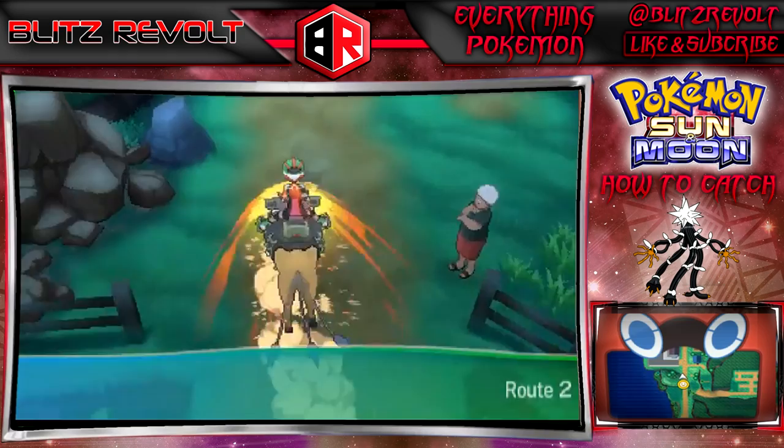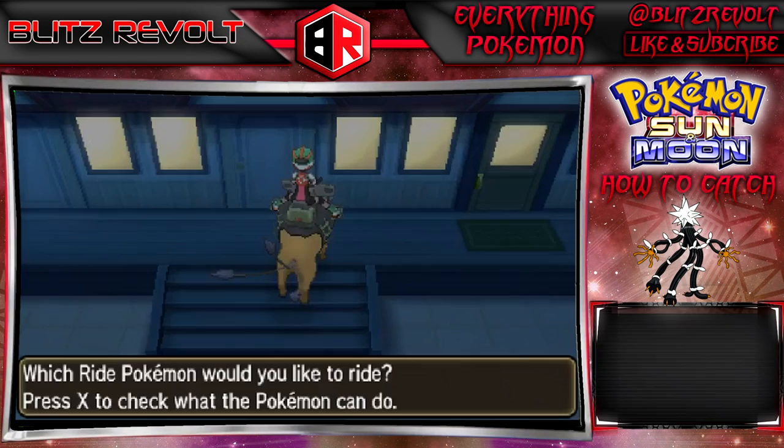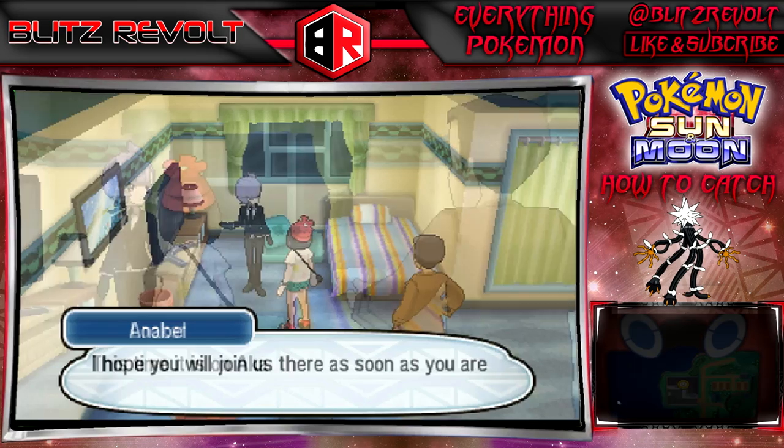Let's hop on our ride to get there a little bit quicker. I'm going to cut through the dialogue so the video isn't too long. Head on into the building and you'll go through a scene with Anabel and Looker. Looker will say he just spotted another Ultra Beast on Akala Island, and that's where we'll be heading next.